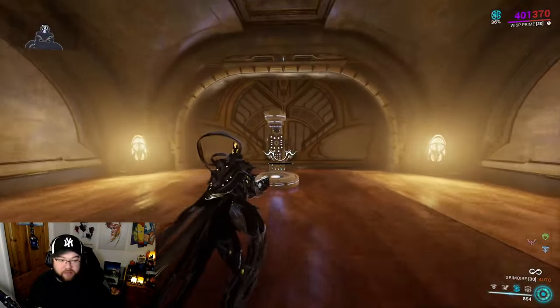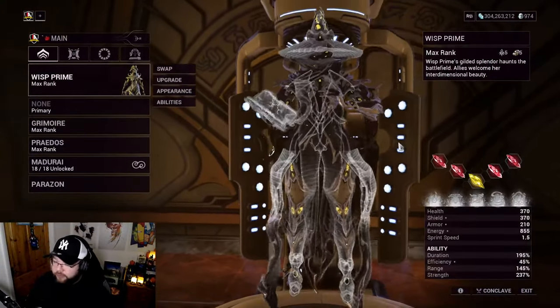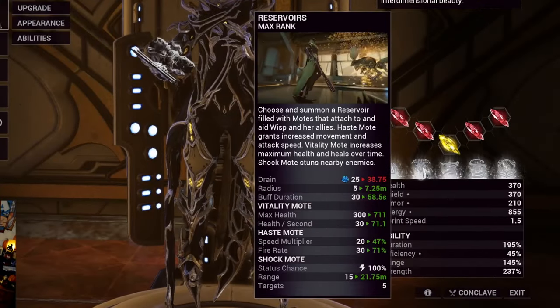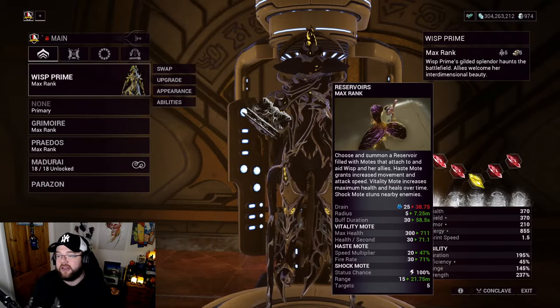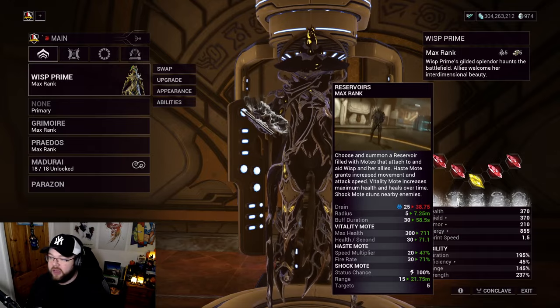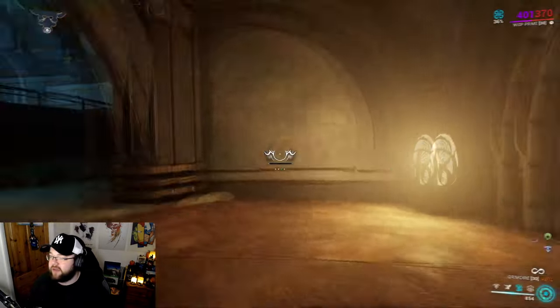So you can't just play passively with invisibility, bunny hopping around and shooting people. But it's a great passive - absolutely fantastic. Let's continue with her first ability: Reservoirs. This is going to be the core part of what you're doing - this is where the support factor really comes in.